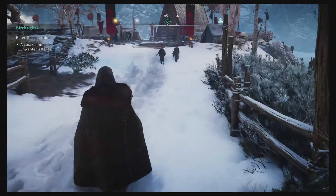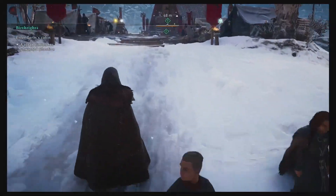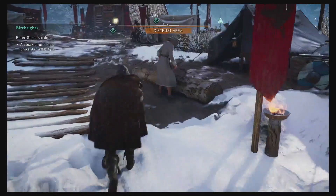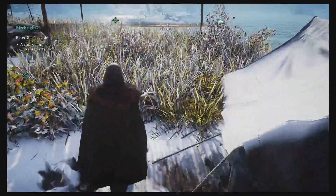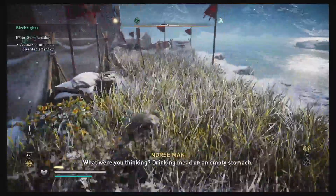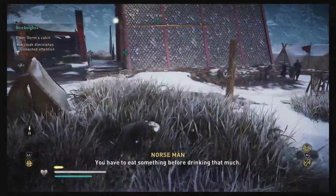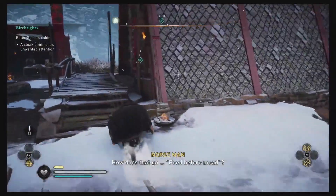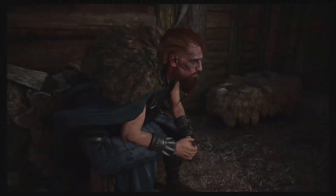We need to enter his cabin. This should be an exercise in how to be stealthy. You can see the orange along the compass — that means you're in a distrustful area. You can still crouch and go in stealth mode, which will get you closer to Gorm's cabin. You just want to try to avoid running. Just interact with the door.